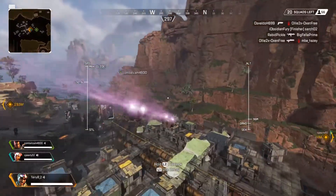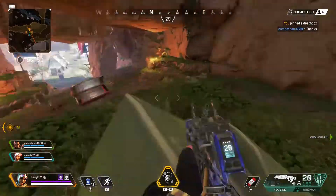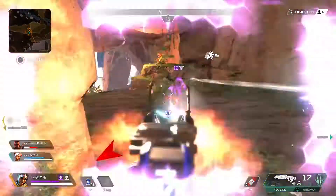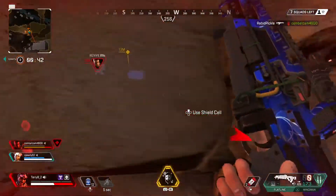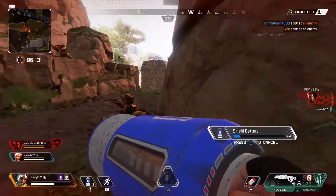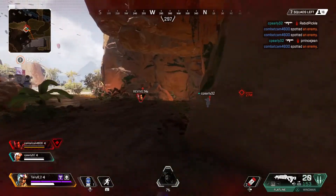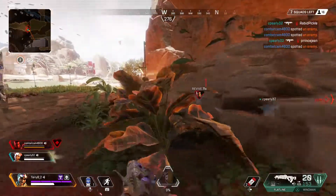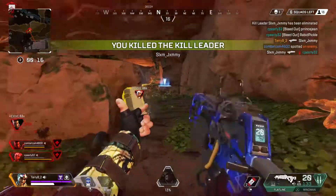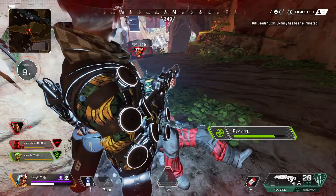Now I drop into a new game and these guys actually have voice comms. I lit a bunch of them but go off to heal as I usually do, trying to be more tactical. My teammates start to go down and I push up to try and help out. I don't really see this girl right away — there's a lot to take in — but when I finally see her I'm able to secure the last kill and save these guys.